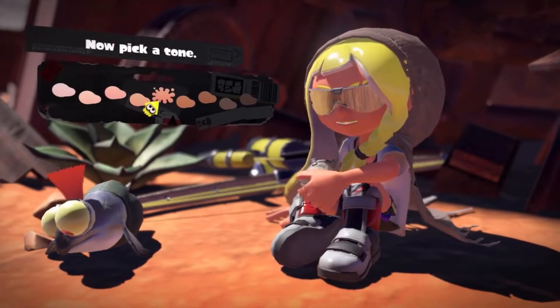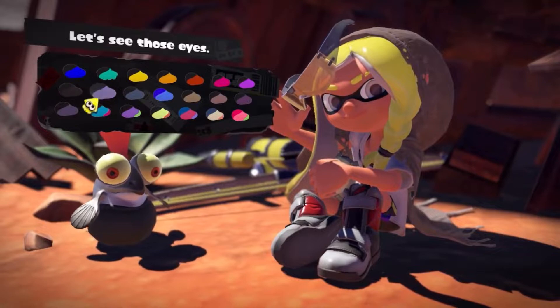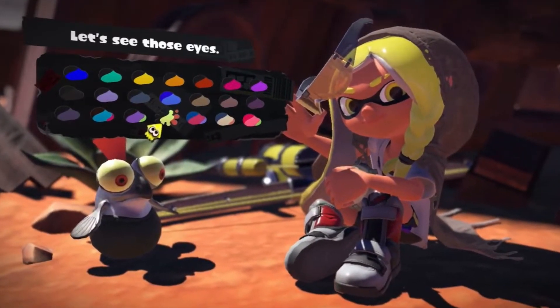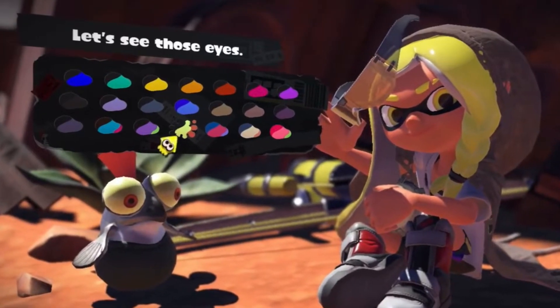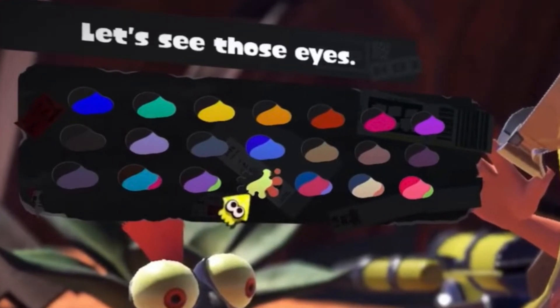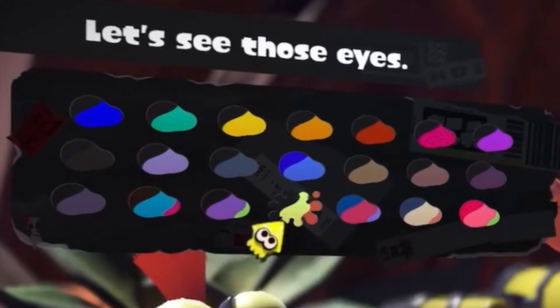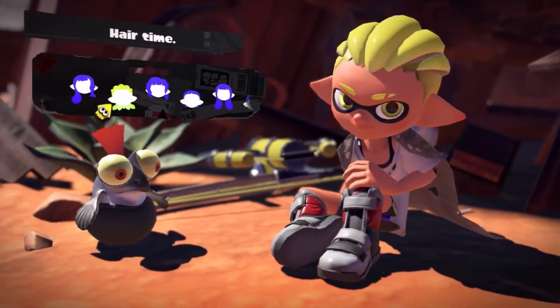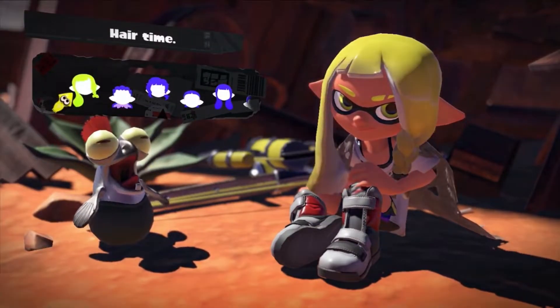Next, you pick a skin tone for your character, and then there's eye color. I could go so in-depth as to say that maybe the eye color options are based on past Splatfest ink colors, but I think that's taking it a bit too far. Next is hair — you can now choose between boy or girl hairstyles, even if you pick the opposite gender. This opens a wider variety of character customization combinations than we've ever seen before.